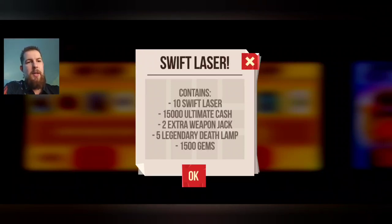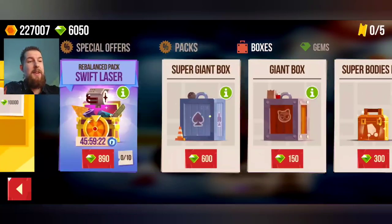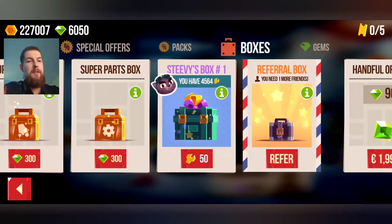10 Swift Lasers - the laser is not that satisfying. It's fun because it's new but that's it. Some ultimate cash - cool, not that high. Two weapon jacks - who wants those, we got far more than enough. The legendary deadlabs - championship deadlabs are not good. Some gems - I have enough gems. We're going to get some Stevie boxes instead.